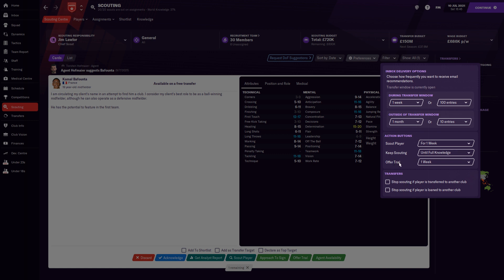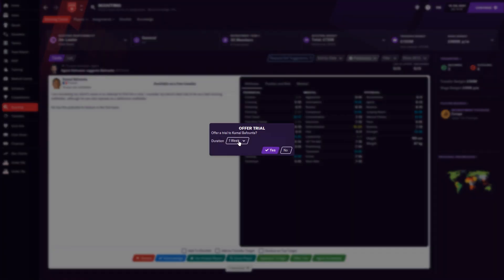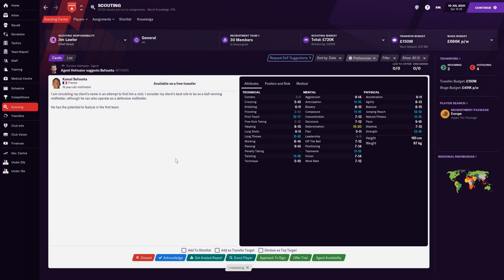For a trial offer, especially in a lower league save, I hit that button a lot. I like to offer four-week trials rather than one week. In my current Scottish save I'm getting a lot of trial listings in preseason, so I set it to four weeks — that way every time I click the button it automatically offers a four-week trial rather than one week, saving you a couple of clicks each time.